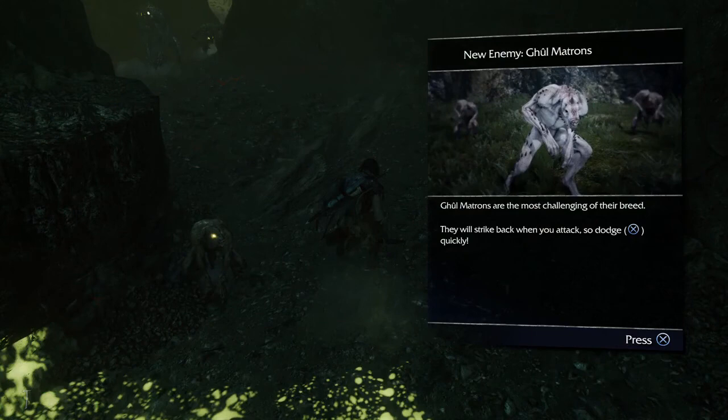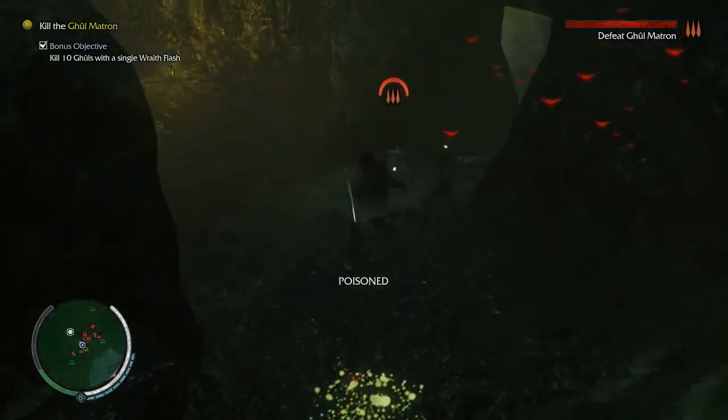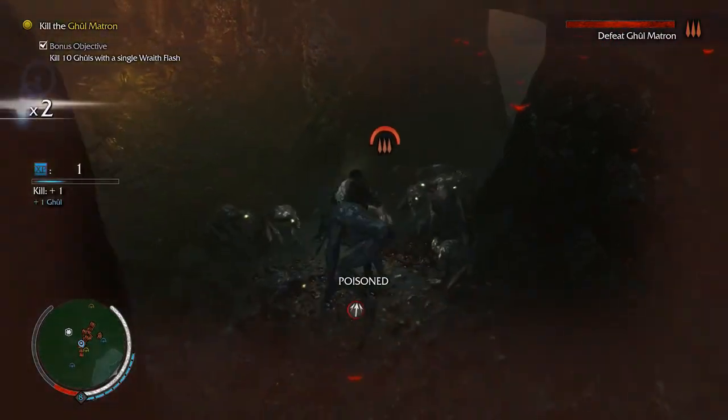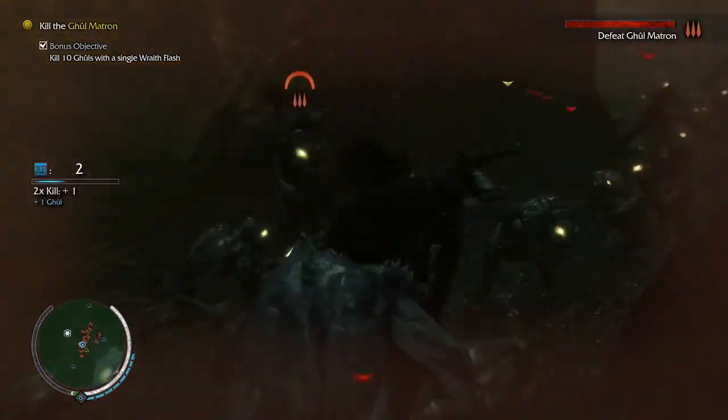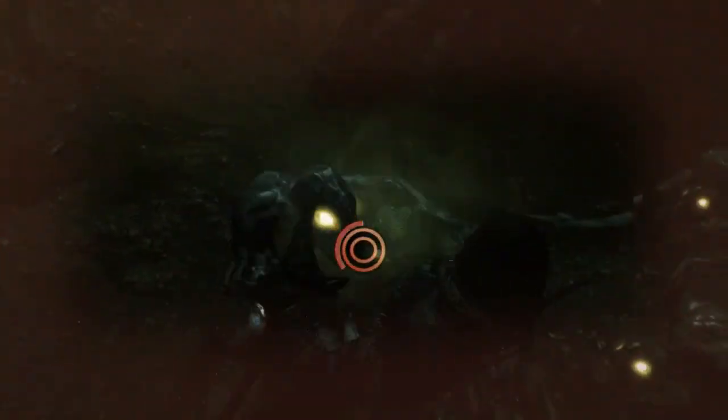Now we have a Ghoulmatron. Ghoulmatrons are the most challenging of their breed — they will strike back when you attack, so dodge quickly. Not a lot to know about this, aside from the fact that they do a counterattack. I failed the dodge for some reason. Let's do it. I'm in trouble. Do I get to counter? Oh my God! What? That's new!